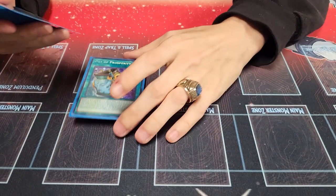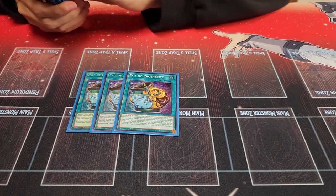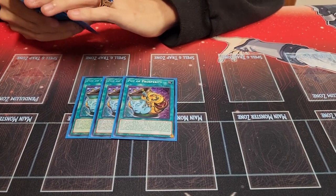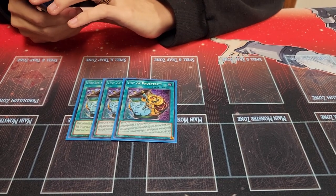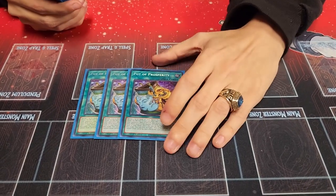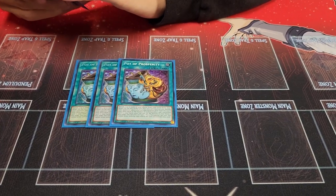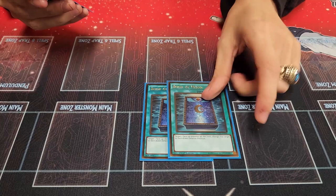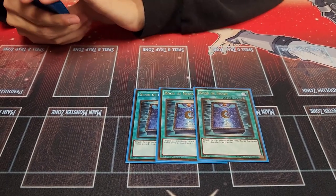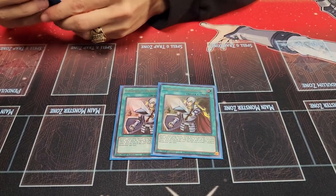Spell cards. Unfortunately this deck is pretty mid, so Pot of Prosperity is pretty nice here. If you need a budget alternative, you can probably play Triple Tactics Talent or just another Hand Trap. Maybe Pot of Desires as a last resort — almost like what Zyel Salad does. If you play Desires, I would probably bump up the one-ofs to at least two so they don't all get banished, like Glassjaw and Shadow. Then I'm playing Book of Moon — everybody's playing Book of Moon right now. Normal Summon, I'll Book — well, I guess I'll pass. And hitting Promoter with it is pretty strong. Because of that, I'm playing two Crossout Designator and one Called By the Grave.